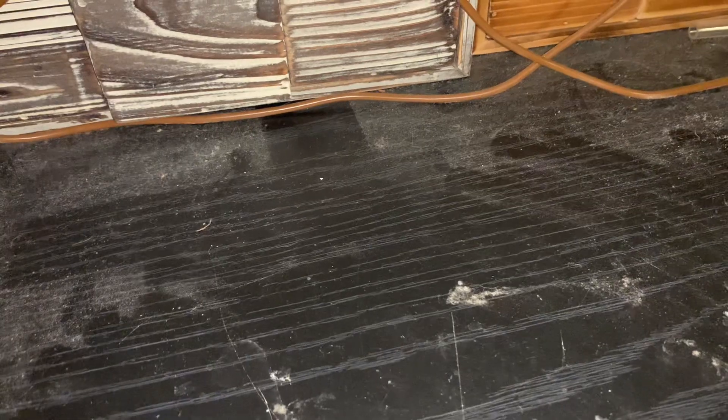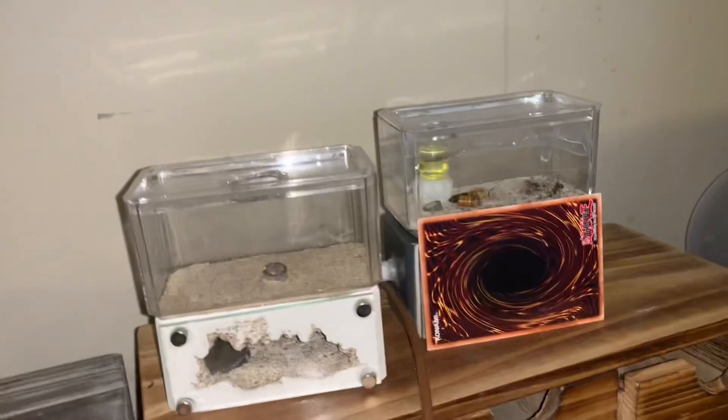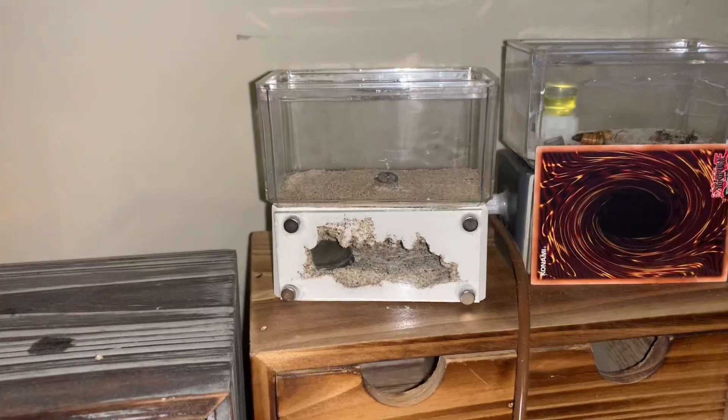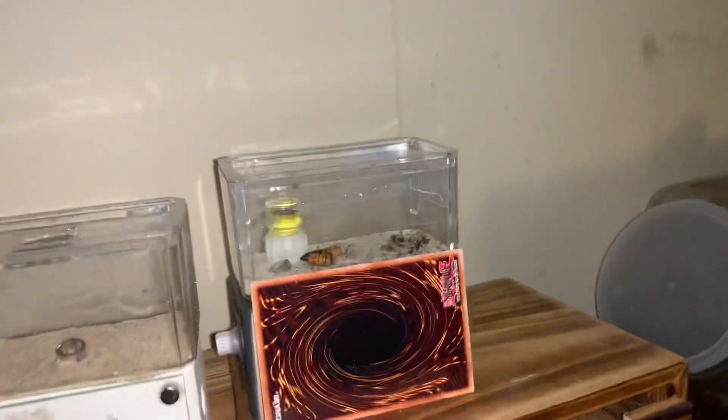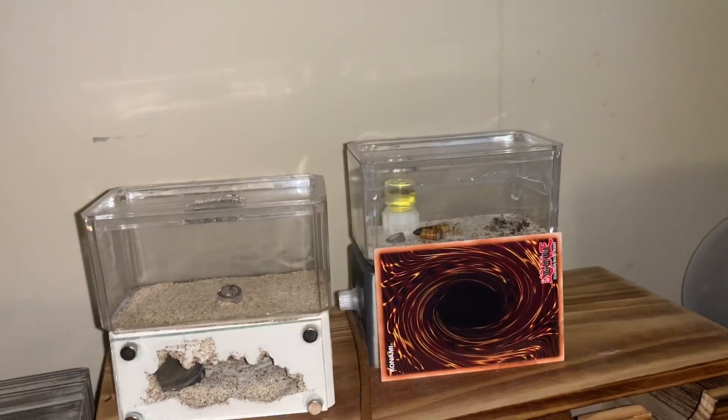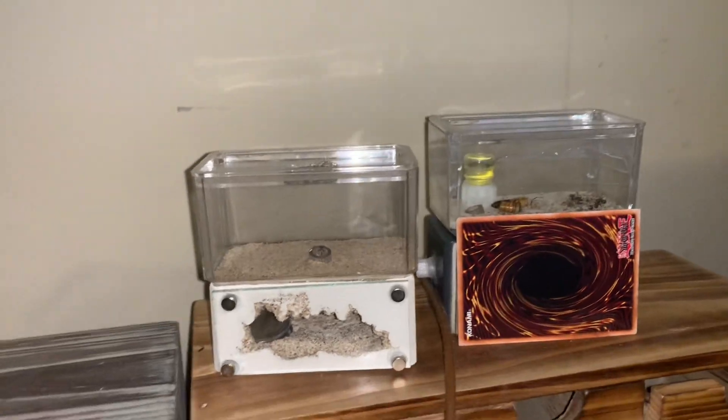Hello ladies and gents, back again. I unboxed it and got all the bubble wrap off. Now I'm going to show you the difference between the two. On the left is the mini formicarium I got from my buddy, and on the right is Tarheel Ants' mini formicarium. Obviously they're very similar, but you can tell just by looking at them there's one big difference.